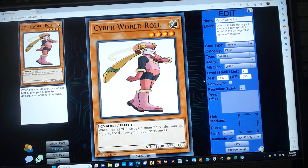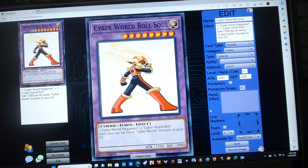Cyber World Roll is a level 4 Light Cyber monster with 500 attack and 1000 defense, and has the following effect: when this card destroys a monster by battle, gain life points equal to the damage your opponent receives. Next is a level 4 Light Cyber Fusion Monster with protagonist monster stats. Requires one Cyber World Mega Man plus one Cyber World Roll, and has the following effect: gain 1000 life points for every Cyber World monster in your graveyard.